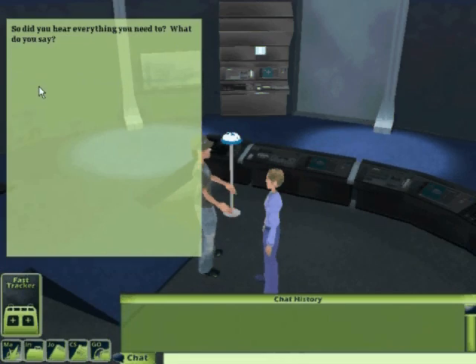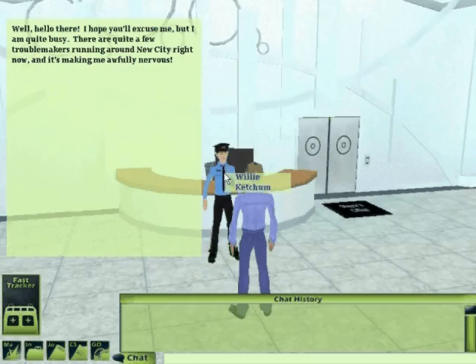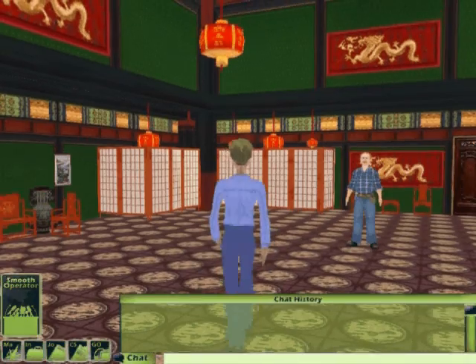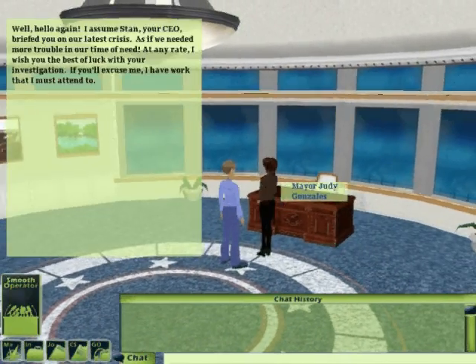Next, you're off to your vendors' places of business to interview and negotiate with them before going to contract and signing them up. In your third task, everything changes when it is discovered that someone is siphoning funds from the relief effort in New City. Players get to apply everything they have learned in the previous two assignments to solve the mystery and secure the profitability of the relief.